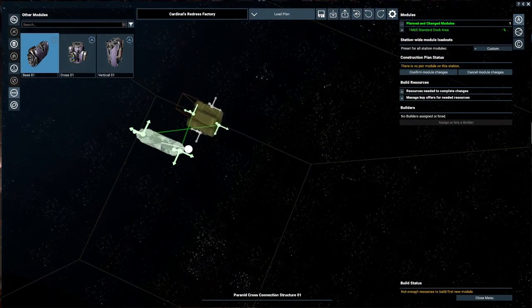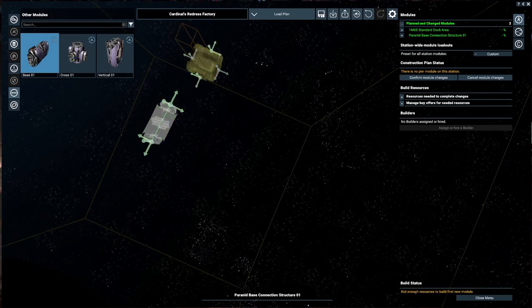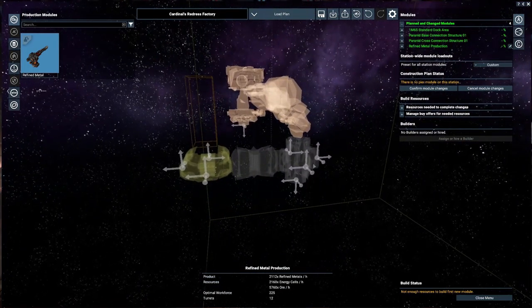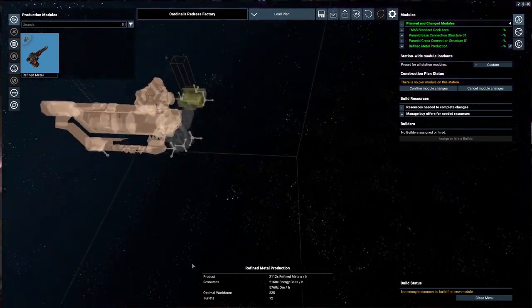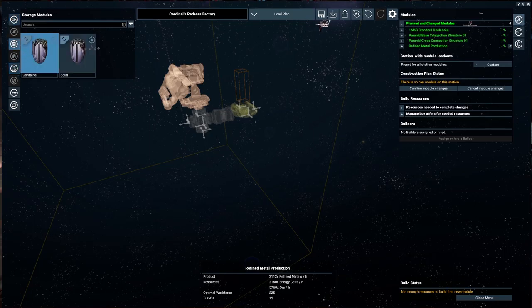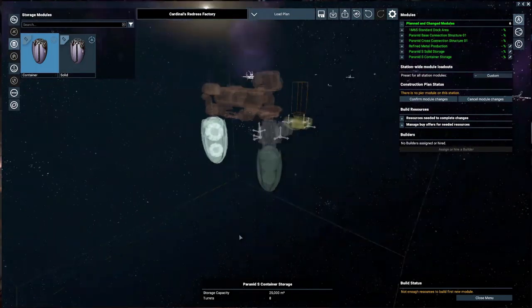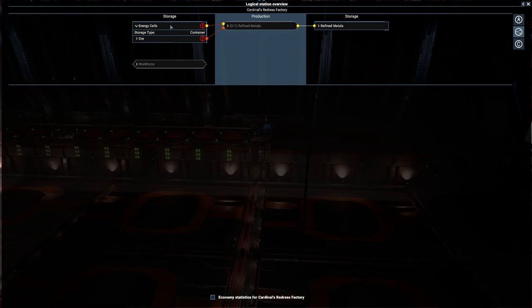Let's place this module down, flip it around, and put the cross section over there - we can have the refined metals here. Now it needs to be oriented the other way. We can connect the other side as well. It looks okay, there's some room and we can have storage. We'll go with the solid and the container right over there - I like that a lot, absolutely lovely.